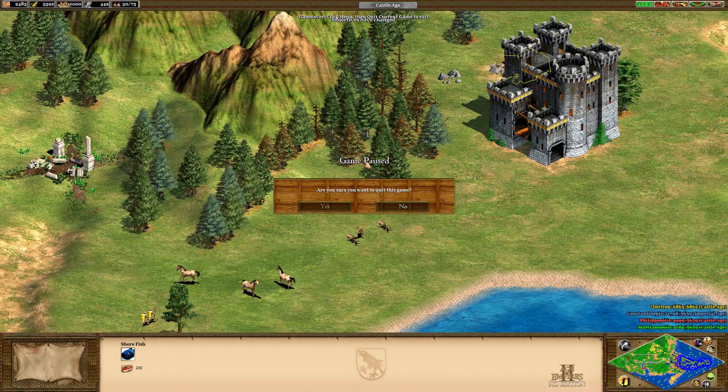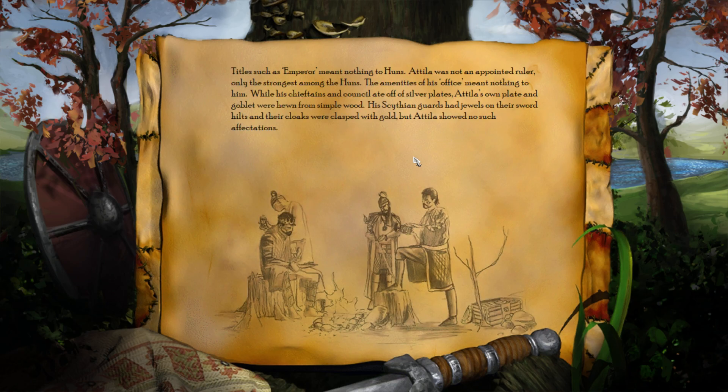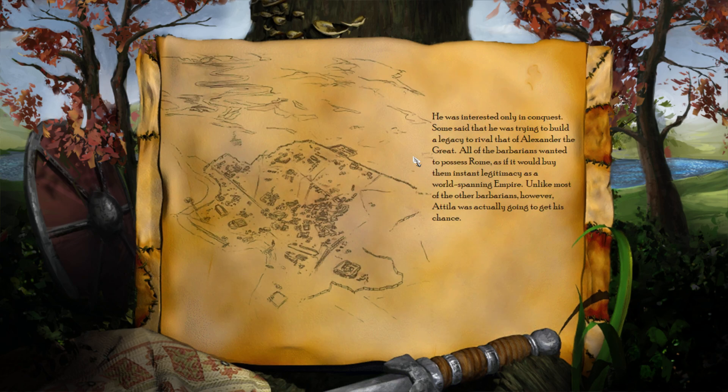Let's check out the ending cinematic. 'Who was this man, I asked, to threaten the Roman Emperor? Titles such as Emperor meant nothing to the Huns. Attila was not an appointed ruler, only the strongest among the Huns. The amenities of his office meant nothing to him. While his chieftains and council ate off of silver plates, Attila's own plate and goblet were hewn from simple wood. His Scythian guards had jewels on their sword hilts and their cloaks were clasped with gold. But Attila showed no such affectations — he was interested only in conquest. Some said he was trying to build a legacy to rival that of Alexander the Great. All of the barbarians wanted to possess Rome, as if it would buy them instant legitimacy as a world-spanning empire. Unlike most of the other barbarians, however, Attila was actually going to get his chance.'